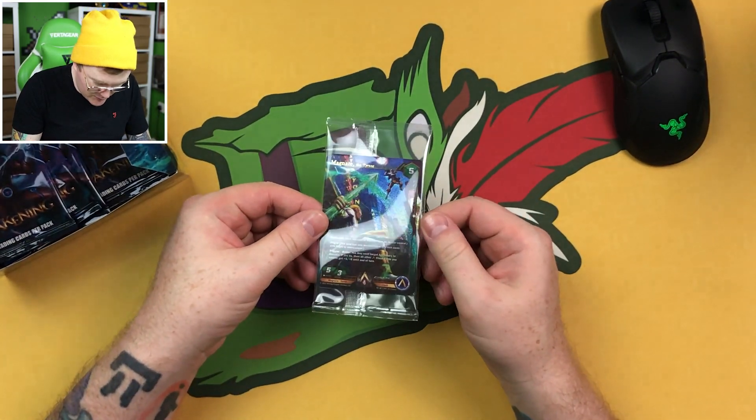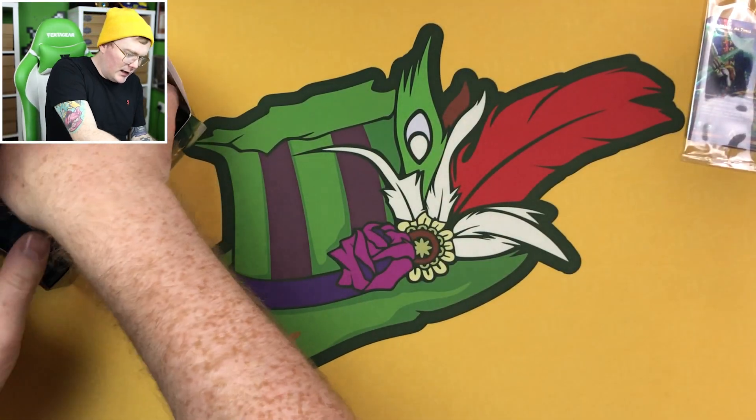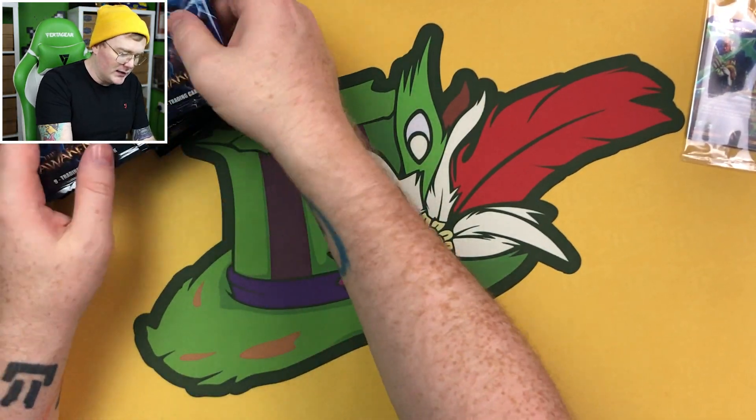We do have a box topper. The box topper we got was Magnate the Tyrant. There's our Magnate the Tyrant. We'll take all the packs out and get a look at one of the packs. We'll start kind of slow just to see what's inside and then move on from there.